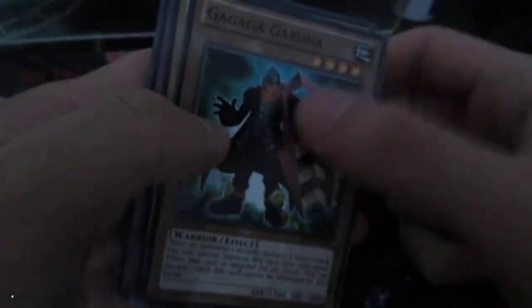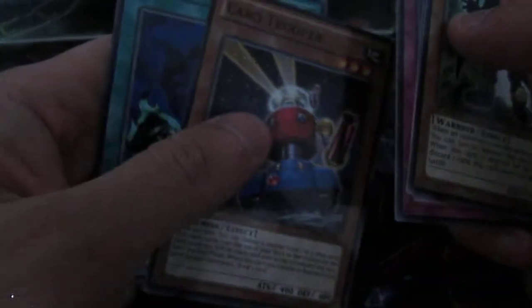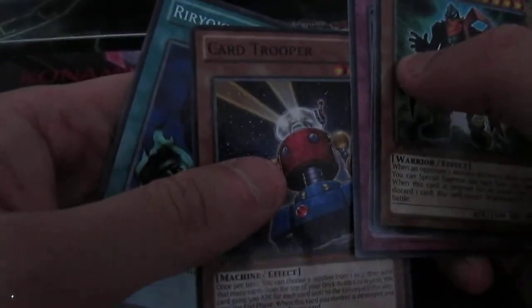We've got Gardna, Luster Dragon, Call of the Haunted in Rare, and Card Trooper in Mosaic Rare. I think that's pretty nice. I quite like that, actually.